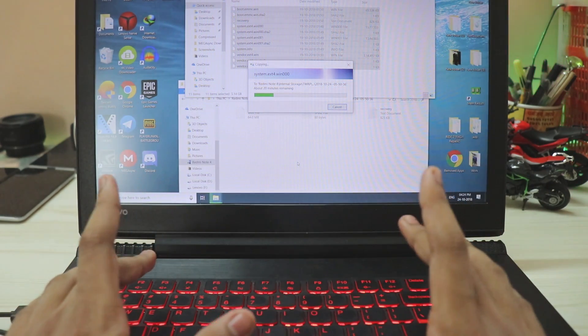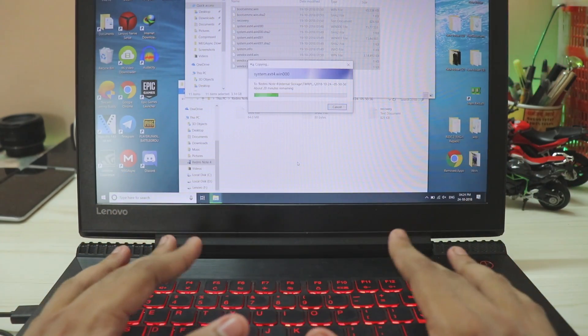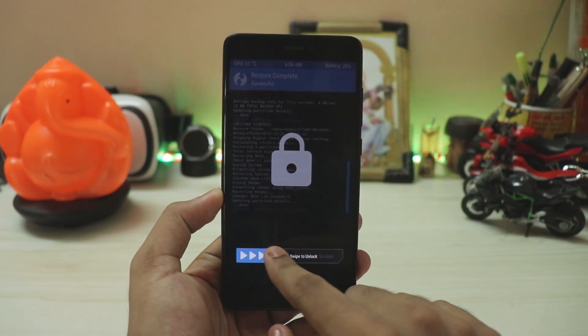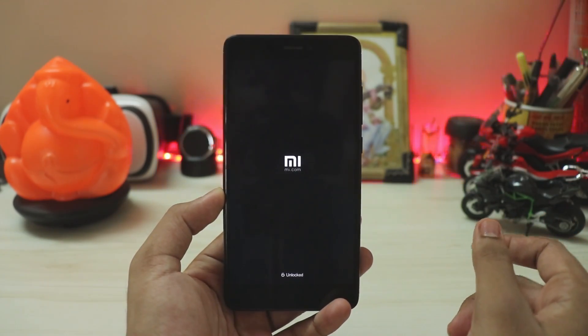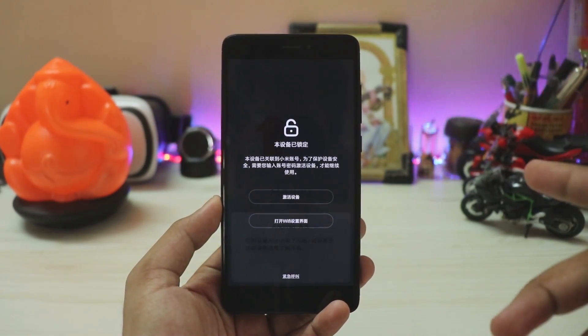For those wondering, all networking and VoLTE is working. The stability for Airtel or other VoLTE providers rather than Jio is questionable, but it does work. Now that the phone is done, swipe to unlock, select Reboot System, and choose Do Not Install. Congratulations — you have successfully installed Android 8.1 Oreo MIUI 10 on your Redmi Note 4 and the phone is back up.